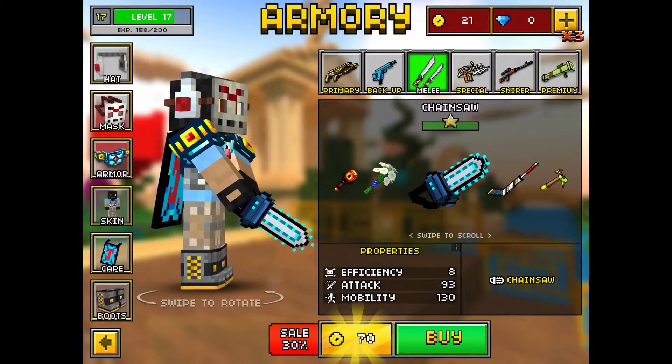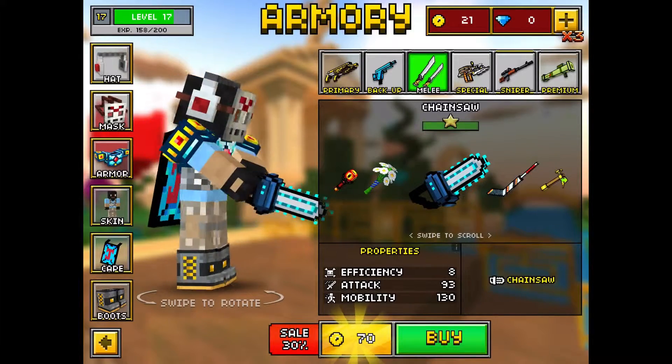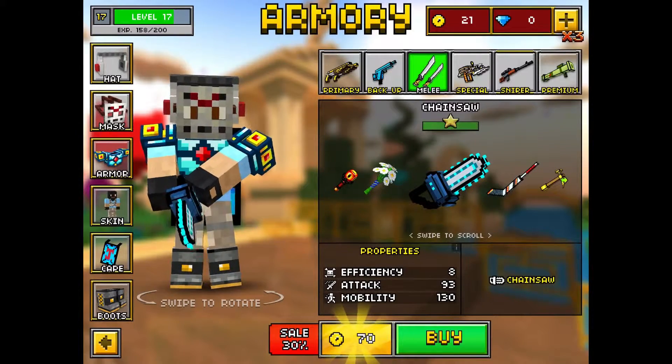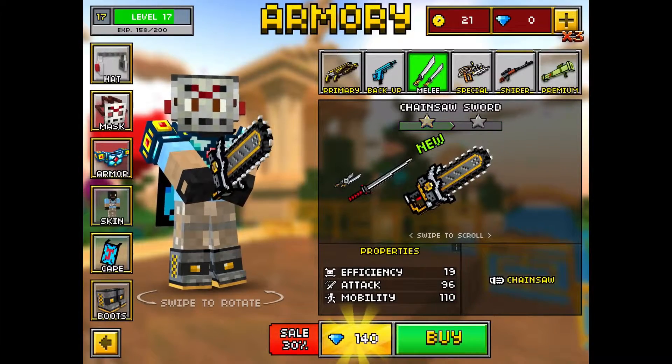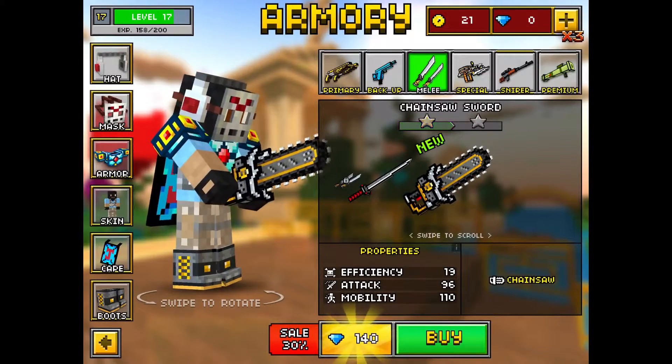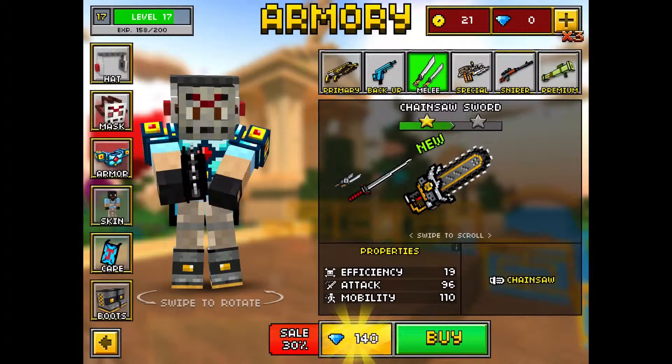When you get to the chainsaw that looks like it's plasma and alien-style, it's actually not as good, which kind of boggles my mind since the regular chainsaw sword is just a little bigger and made of metal. But whatever - for the special category, definitely don't use the flamethrower.